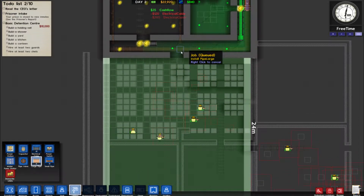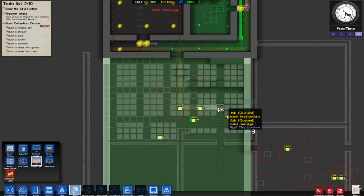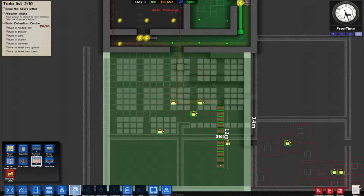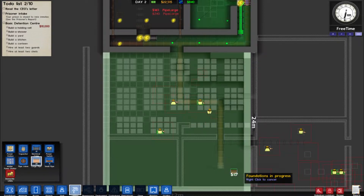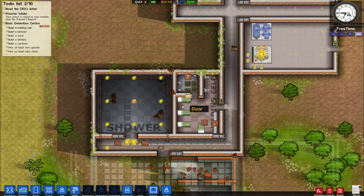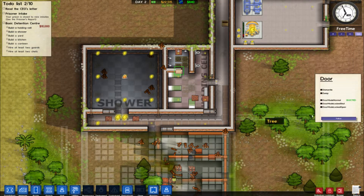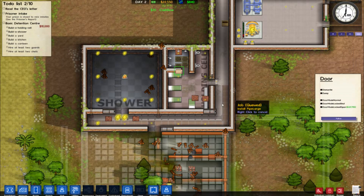Well, we gotta run some pipes down to get our kitchen supplied as well. So let's go like this, and I think we're gonna overlap these a little bit just so there's a door and they don't get stuck on the wall or something like that. So run that down like that. That'll get us going for some utilities for all these areas. We got beds good, we got showers are good. We'll leave this door permanently locked open.